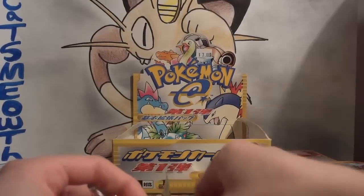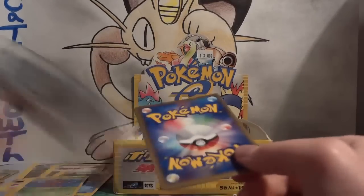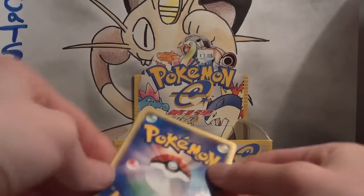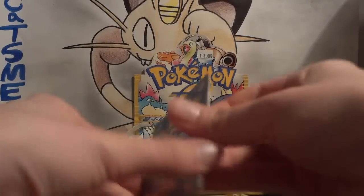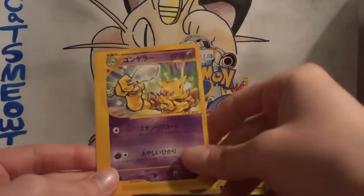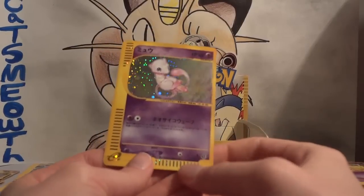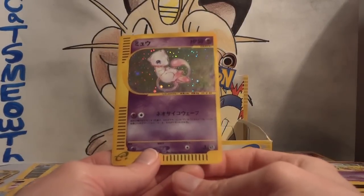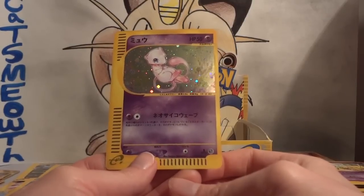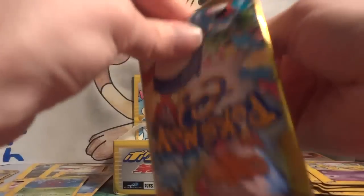Maybe one of these last two packs will have the Charizard! Shellder, Qwilfish, Clefairy, and Kadabra — only the second Kadabra of these packs. My rare — a Mew! I forgot about Mew! Oh, there's just so many — I want more packs, I want more of this set. Just so cool! Mew, and a holo! Don't get me wrong, Charizard is epic, but so is Mew!